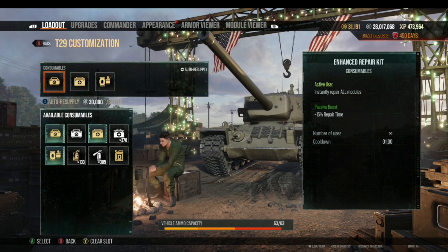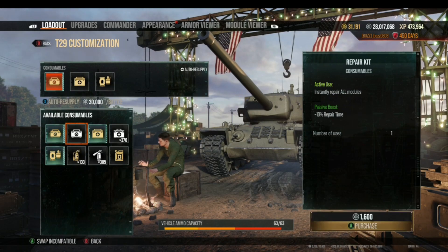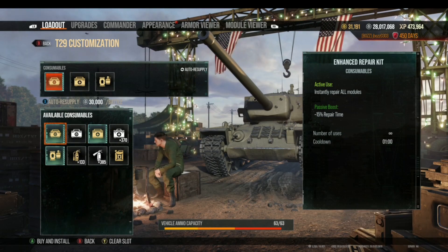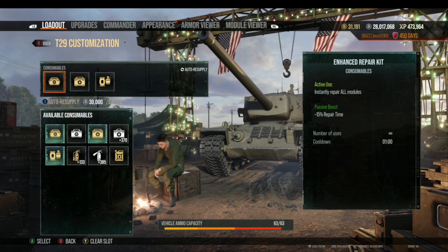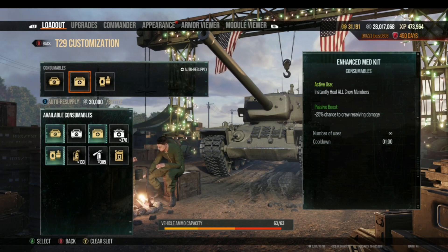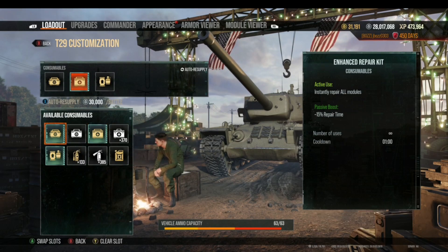Sometimes people find this tricky because they select the first slot, the cursor moves down to the specific consumables, they pick one, and then they think they're picking the second consumable — but they've actually only changed the first slot. You have to go back up and move your cursor over to the second slot in order to pick the second consumable.